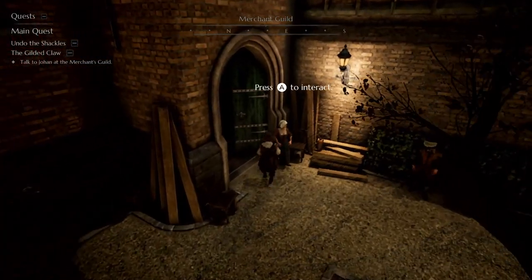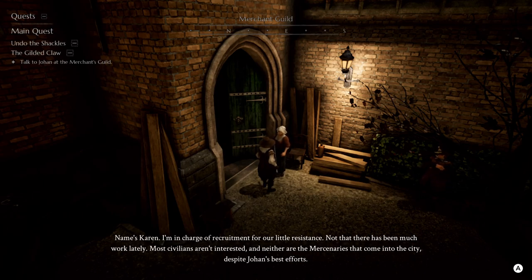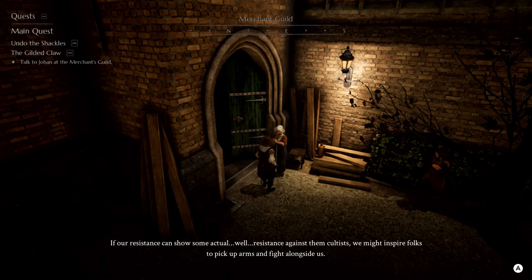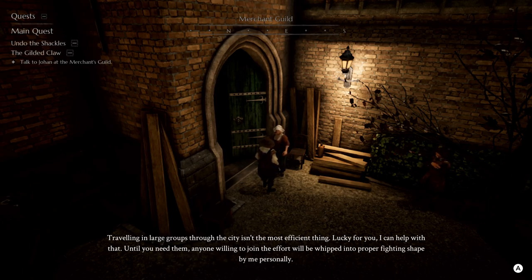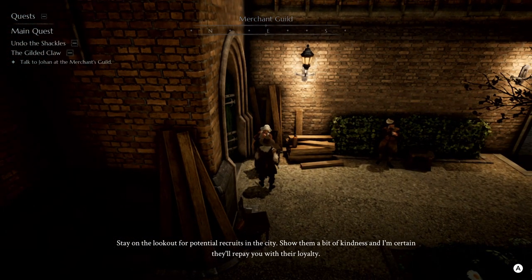Looks like we need to at least talk to someone. Let's talk to this woman here. 'Fresh meat for the Gilded Claw? About time we got some new people. Most prefer cowering in their houses, hiding from the cold instead of fighting back. Name's Karen — I'm in charge of recruitment for our little resistance. Not that there's been much work lately. Most civilians aren't interested, and neither are the mercenaries that come into the city, despite Johan's best efforts. If our resistance can show some actual resistance against the cultists, we might inspire folks to pick up arms and fight alongside us.'